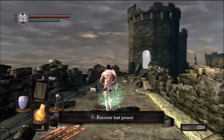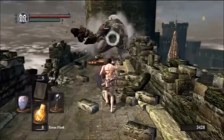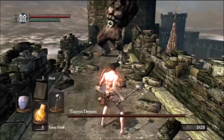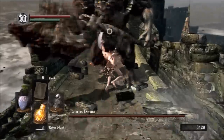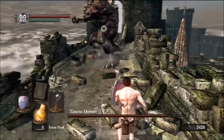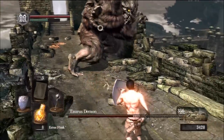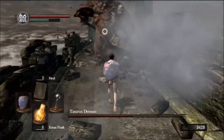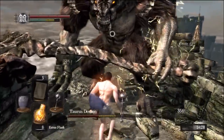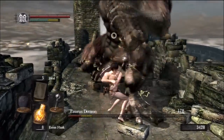That is the last of our Gold Pine Resin. We are going to deal with this guy my way this time. Evade his attack and go in for the kill. It only takes about 4 or 5 hits to make him stagger, and that's a free hit. When he staggers like that it's a free hit, but that area-of-effect attack has wide range so be careful.